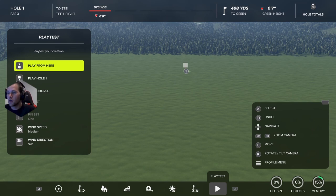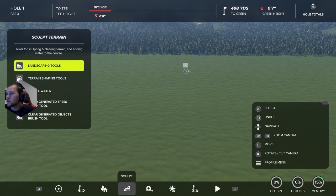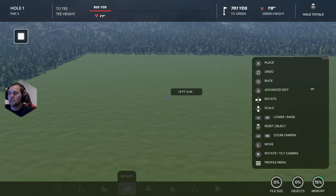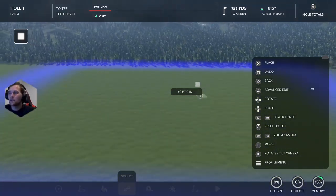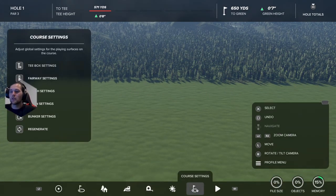First off, this is a creative course I always build, and you can do it yourself if you want to test it out. Go to any build, click landscaping tools, go to landscape flatten, take a giant area and make it massive, then flatten the entire area. By flattening the area, you eliminate other factors — no lie angle penalty, no rough penalties. The entire course is completely flat.